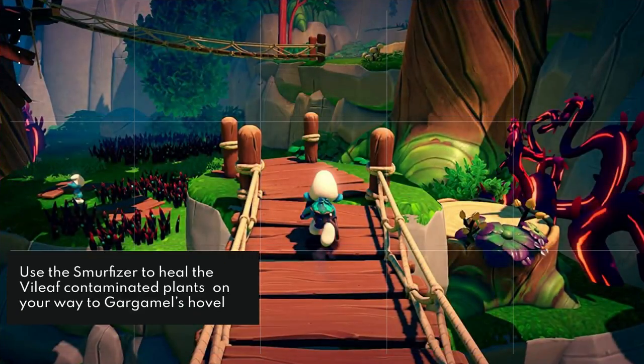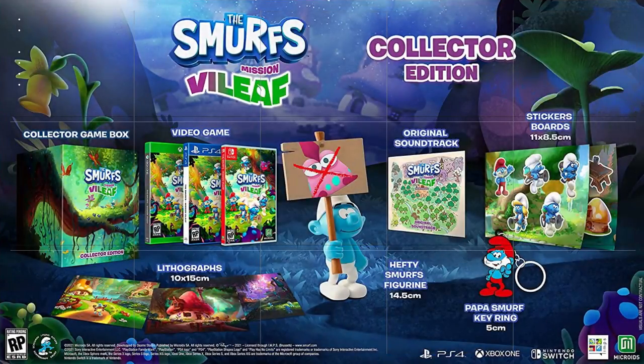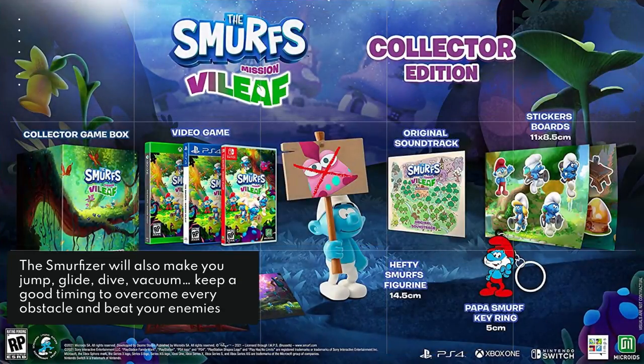Use the Smurfizer to heal the Vileleaf-contaminated plants on your way to Gargamel's lair. The Smurfizer will also make you jump, glide, dive, and vacuum.